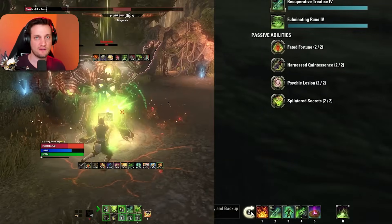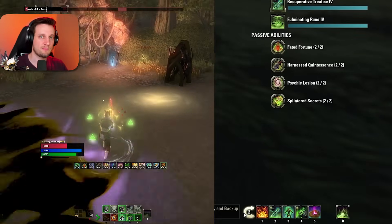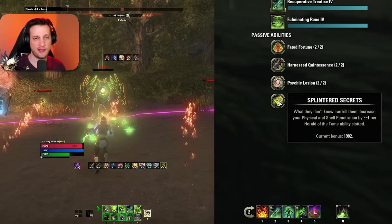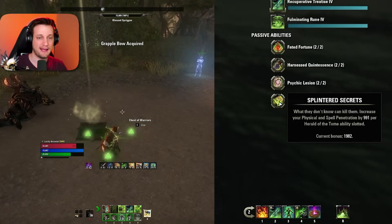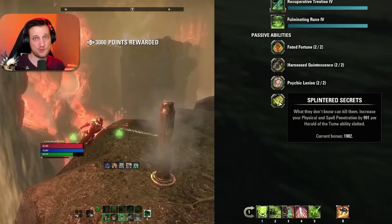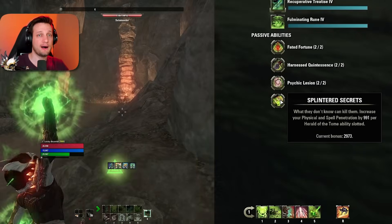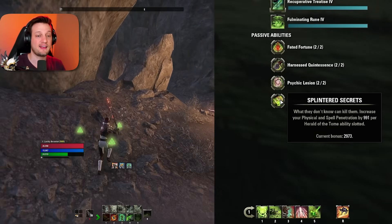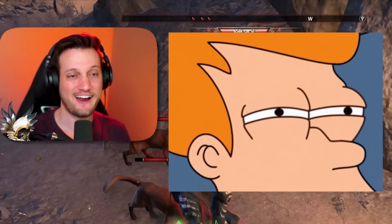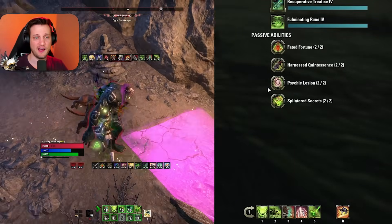Next is Psychic Lesion — increases damage dealt by status effects by 15% and status effect chance by 75%. Our weapon poison, weapon burn, flame wall burn — all these status effects we're proccing anyway will do more damage and happen more often. Finally, Splintered Secrets increases your physical and spell penetration by 991 per Herald of the Tome ability slotted. We're using a lot of these abilities, so on the front bar alone we get a bonus of 3,000 penetration. Combined with light armor and other skills, we have tons of penetration — we're set.